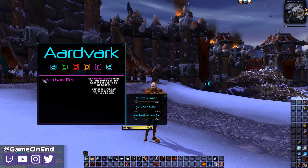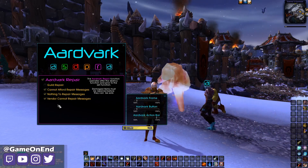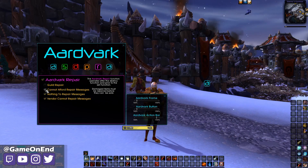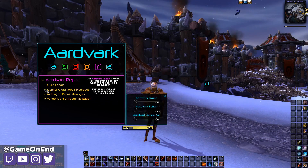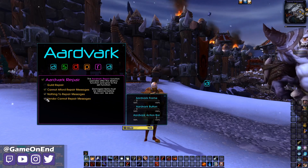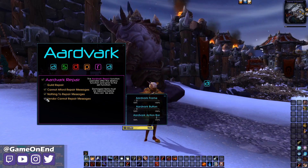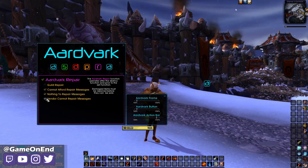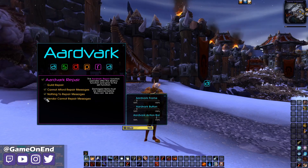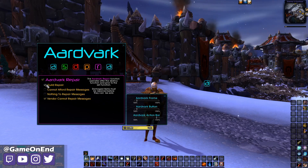You have repair options. You can let the add-on control automatically repairing at a vendor. It'll also pop up warnings if you can't afford the repairs, if there was nothing to repair, or if the vendor can't repair. There are a number of vendors in the game that have the little anvil icon but actually can't repair gear, so this will just let you know that you haven't repaired your gear.